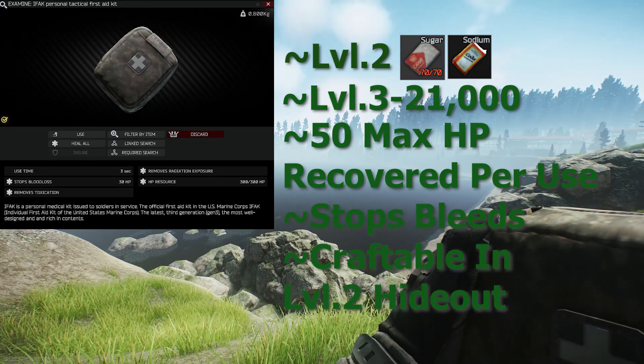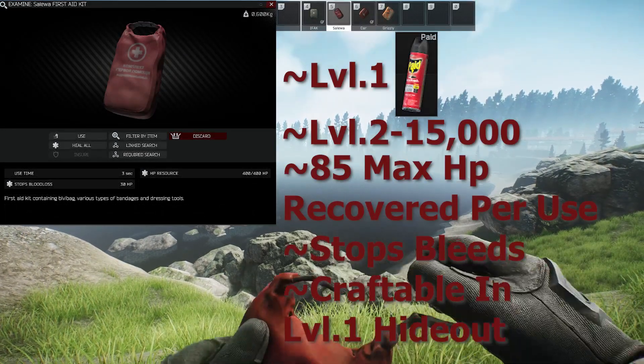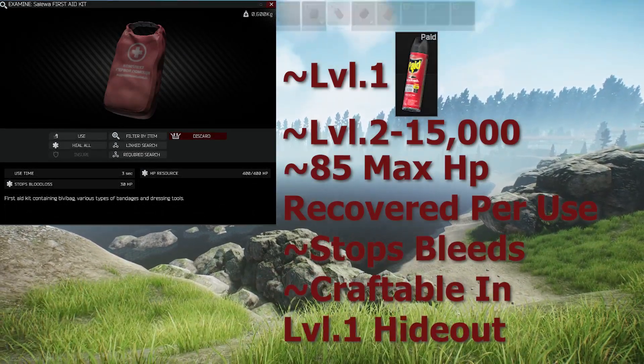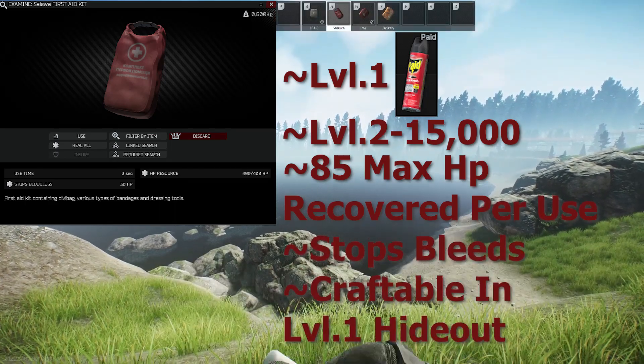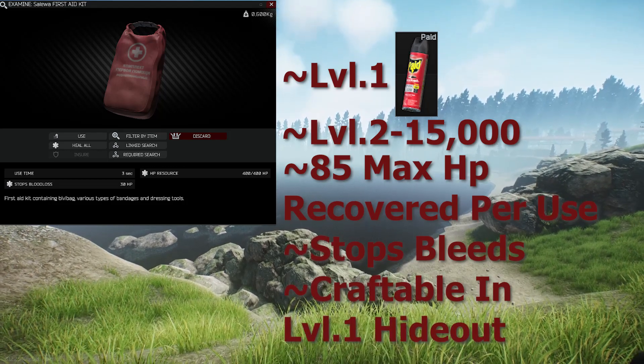The IFAK can recover for a max of 50 HP. The SLU is unlocked after a quest at level 1 Therapist for a can of paid, or level 2 for 15K. It has a use time of 3 seconds, HP of 400, stops blood loss for 30 HP, and can recover for a max of 85 HP.